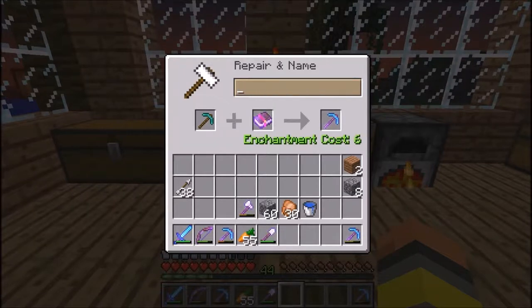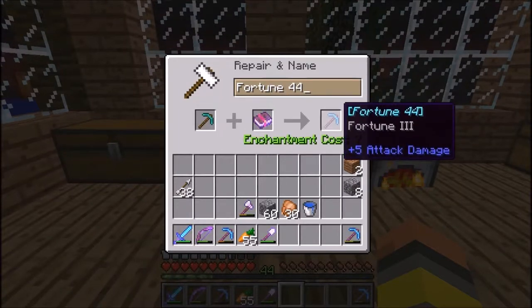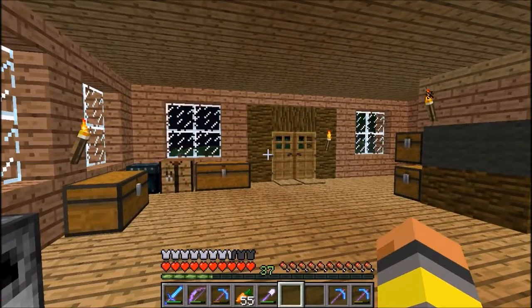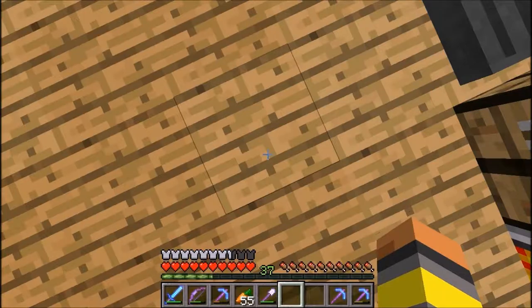What should we name it? We can name it too. We have 44 levels at the time we got this Fortune pickaxe — so we'll call it 'Fortune 44.' Now it's at 37 but oh well, it's Fortune 44.